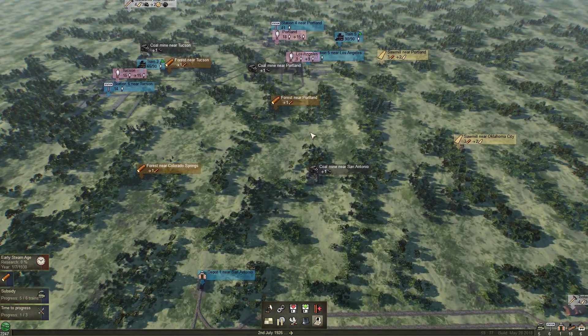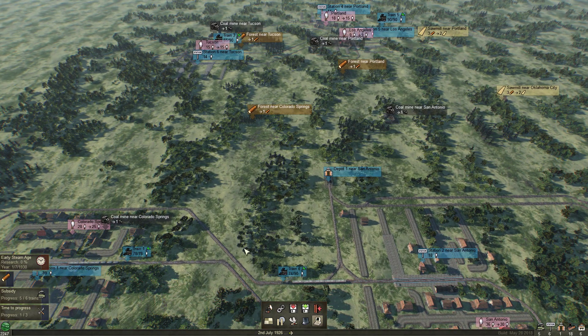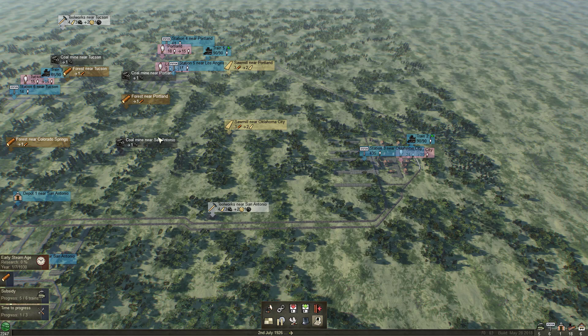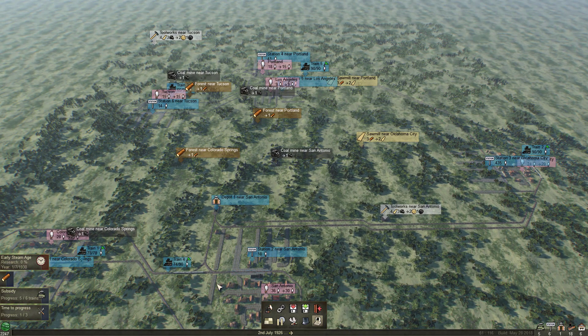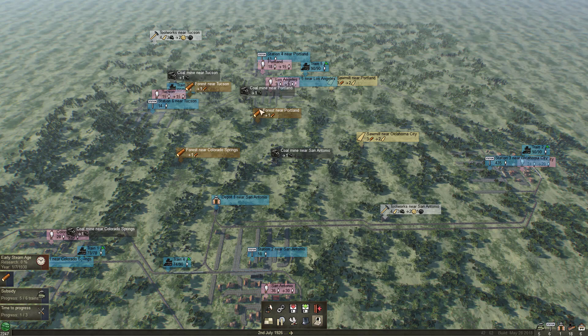Let me do a quick review of what we did in part one just to get us all on the same page. We basically focused on the green tokens and we set up a strong economy by setting up loops running between our first two cities, Colorado Springs and San Antonio. Then we expanded out to Oklahoma City and Portland, and then further to Tucson and Los Angeles, running all these as direct groups of two cities. Colorado Springs is feeding San Antonio and vice versa, Oklahoma City is feeding Portland and vice versa, and LA and Tucson are working together in closed loops.